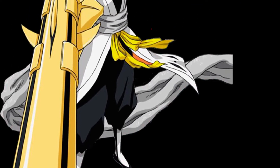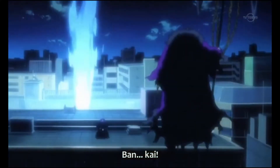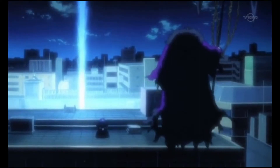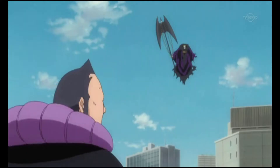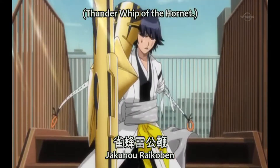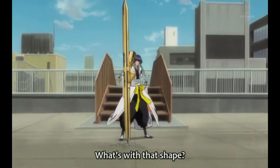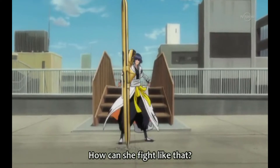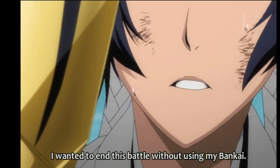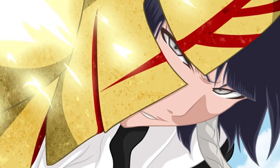At number 4 spot is Soifon. Upon activating Bankai, a pillar of Reiatsu shoots into the air before fading. Its appearance is that of a gold armor missile launcher base that encases Soifon's right arm and comes all the way above her shoulder to form a face shield that she uses to cover the right side of her face. The entire Bankai is made up of a large pointed gold cylinder with black markings, twice the size of Soifon herself.